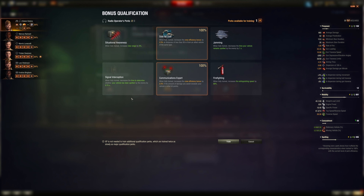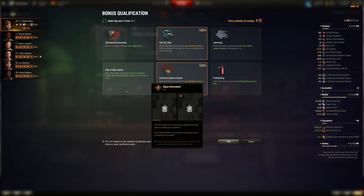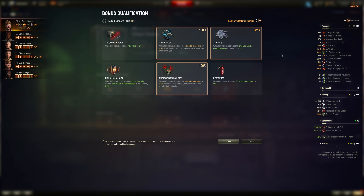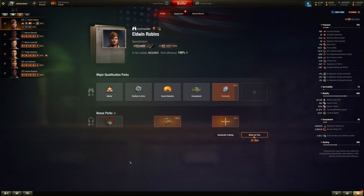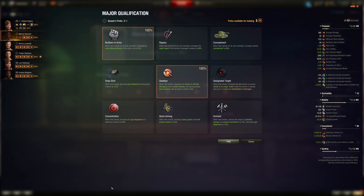Jamming: if you're running away like in the M53/55, being spotted for less time might help, but that's very situational. You don't need to think too much about artillery radio operator perks. Brothers in Arms and module damage are good for the gunner, and Snapshot for traversing the gun quickly. Quick Aiming for artillery also gives some boost.